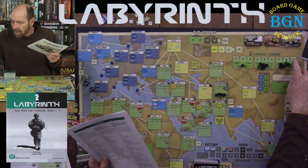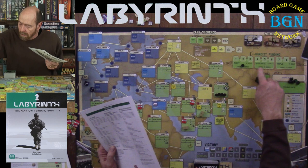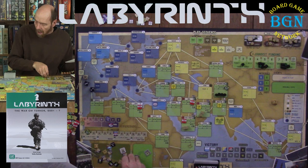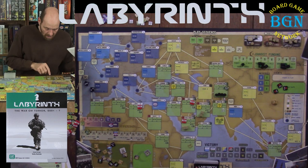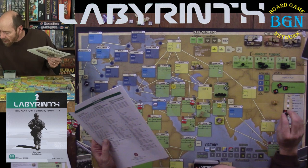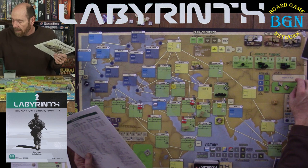The funding does not work like the troop counter — it just goes up and down based on funding effects throughout the game. But where the funding is at tells you how many cards to draw: seven, eight, or nine cards on your turn. That's the setup. The plot tokens with numbers on them go here face down. The WMD plot ones — there are three that go over here and three that go in the Pakistani arsenal. They have ones, twos, and threes on them, placed face down. The US player does not get to look at them, but the Jihadist player does.